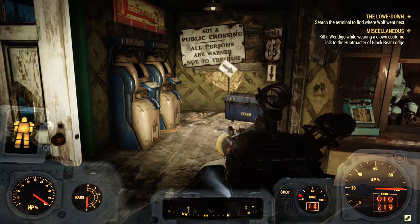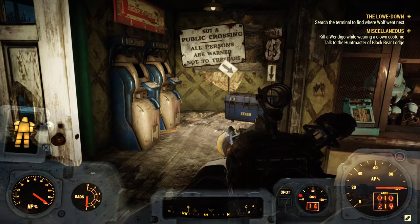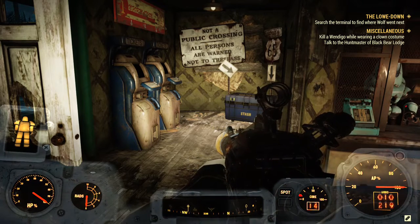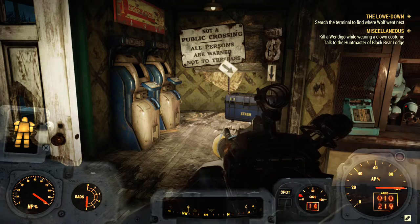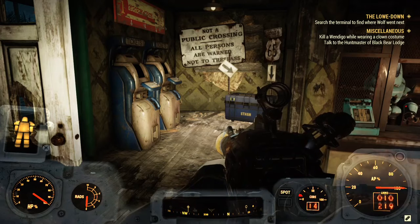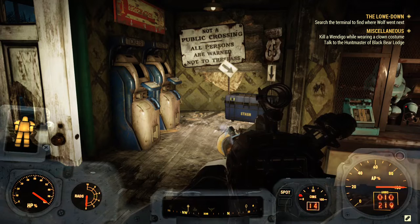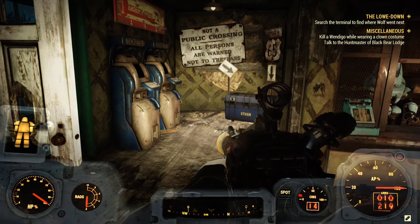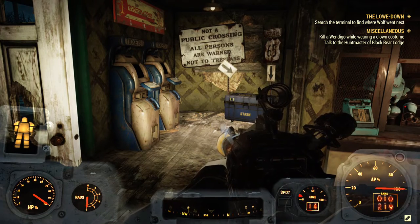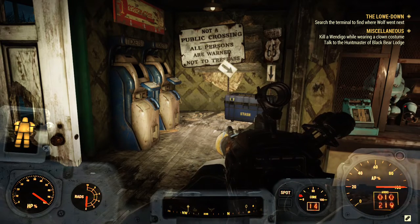For obtaining a copy of this weapon's plan without buying it, you can find it in random containers in the Savage Divide, Ash Heap, the Mire, and the Cranberry Bog region. You can get it by killing boss enemies in those same regions — creatures like the Fogcrawler, the Grafton Monster, Super Mutant Behemoth, and Deathclaw. You can also get it by farming treasure maps in those four regions, and there's a low chance of obtaining it from daily ops when you're between level 30 and 49. If you're above level 49, you cannot get this weapon's plan from daily ops.